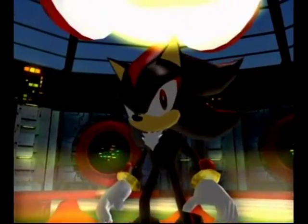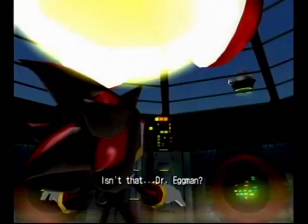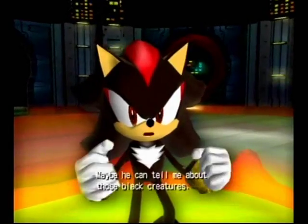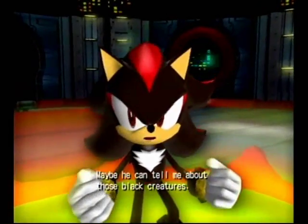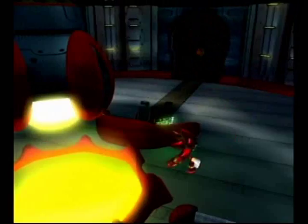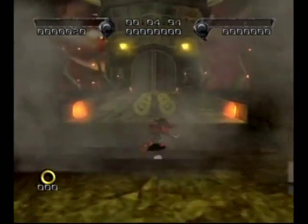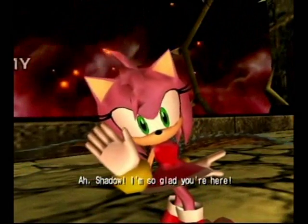Where am I? Isn't that Dr. Eggman? Maybe he can tell me about those black creatures. Aloha everybody, and welcome to Part 6 of Shadow the Hedgehog. We are now in Cryptic Castle, the spooky castle base built by Dr. Eggman. And in order to reach this level, you have to do the dark missions of both Digital Circuit and Glyphic Canyon.